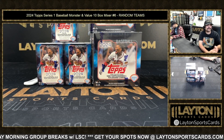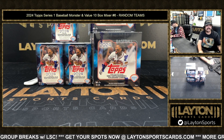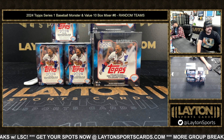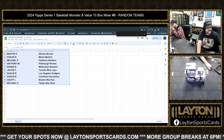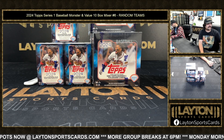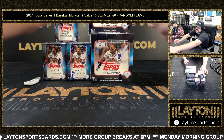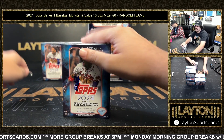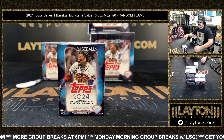What's going on everybody, got Kyle and Joe here with Latin Sports Cards from a 2024 Series One Monster and Value 10-box mixer, number six. Random teams style — we did a random before the break. We had Sean R with the Rockies down to Michael P with the Rays. Good luck, good luck. They're not too bad — they got a couple of rookies to look for, could get relics too. Dane Rafael is their main rookie, he's pretty solid.